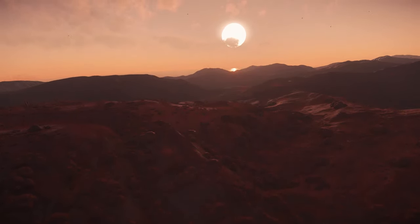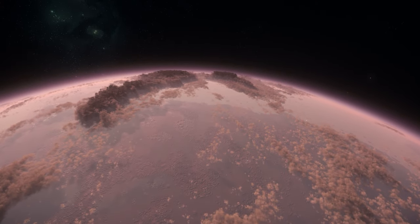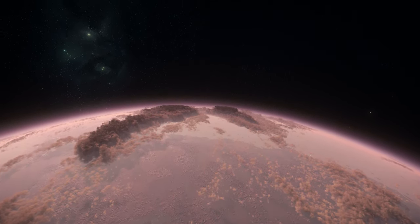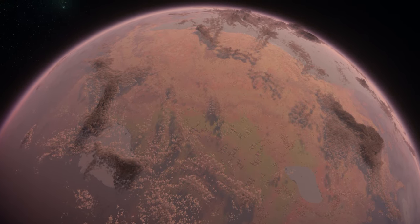Calthrop is on the planet of Hurston in the Stanton system and is easy to reach as it has its own quantum jump marker. That said, the entrance is barely more than a hole in the ground with a standing light inside, so you'll need to be quite close before you actually see it.